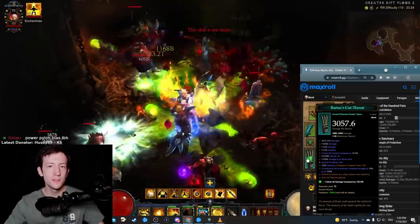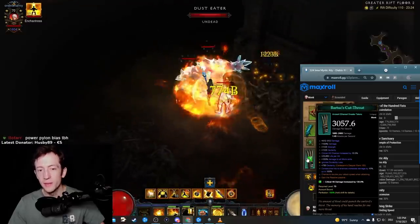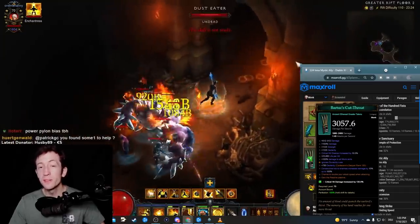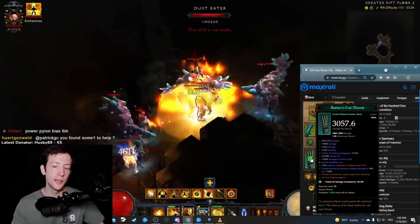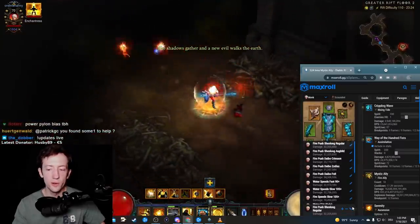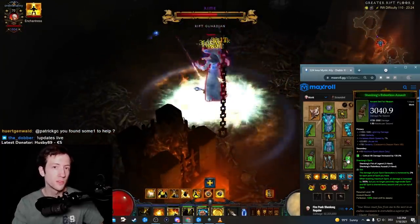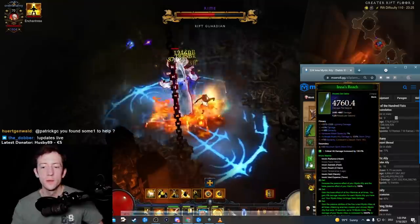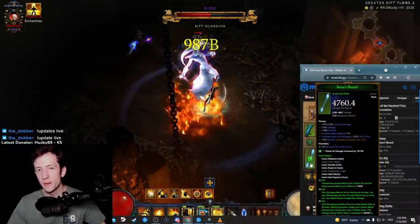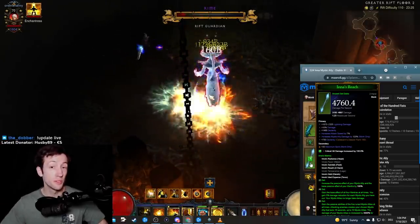In season 24 you can get ethereal items which changes the setup quite significantly. The Inner Monk is extremely strong next season and benefits the least from ethereal items because you typically have Shenlong weapons or the Daibo, which both give pretty strong bonuses for any monk build — especially one focused on mystic allies. This non-season setup is typically how you play, and the ethereals are stronger but not by very much. After season 24 ends, this build will probably be one of the top dogs in the entire game.